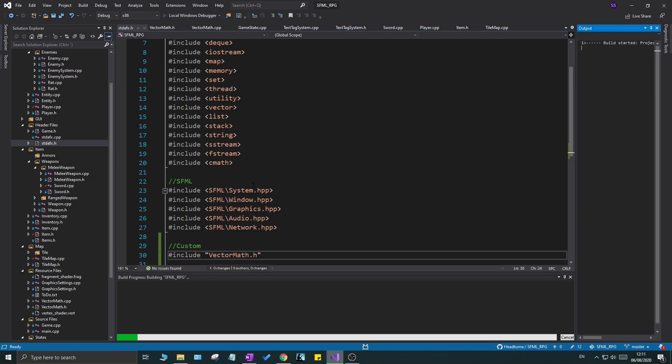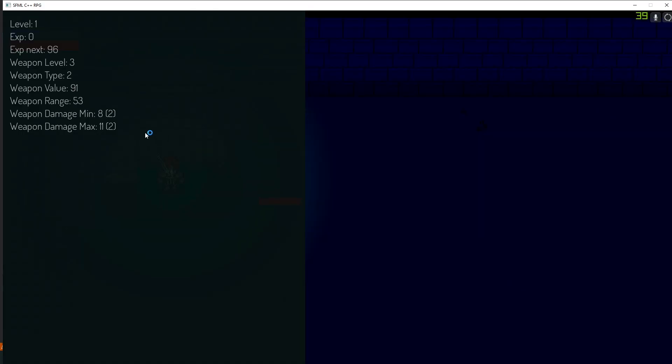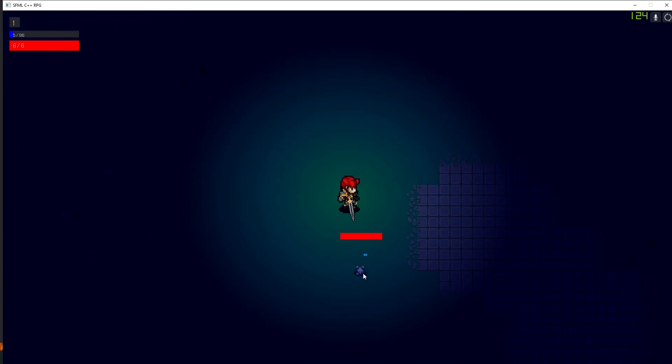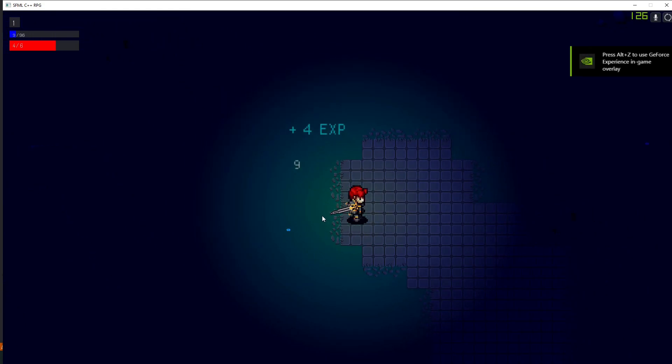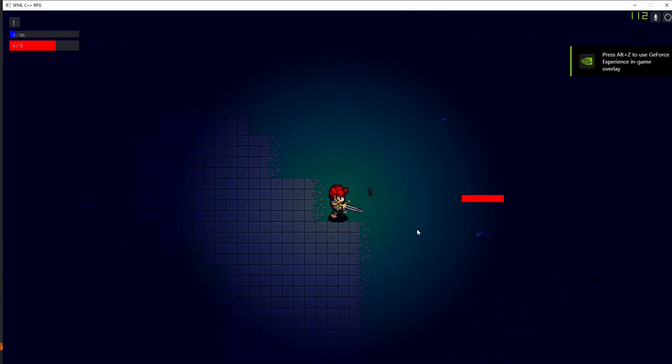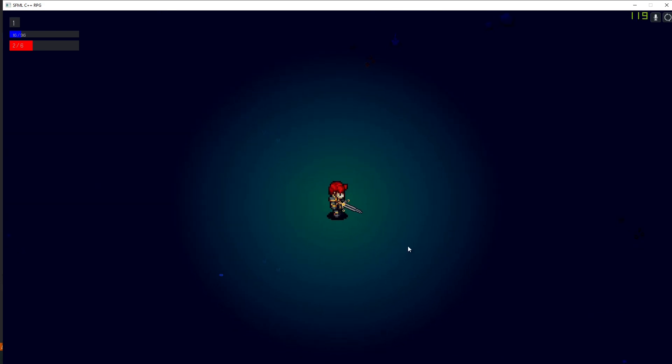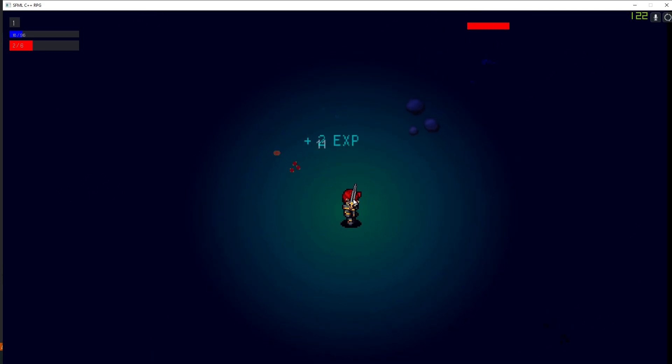Let's run the game to make sure nothing is broken — good, it's running. Thank you so much for sticking with me and thanks for watching. In the next video we'll keep working on these things, and I want to get to the item and inventory system very soon — I have a lot of cool sprites ready. Drop a like, subscribe, press the bell icon, check out the description box, and I'll see you guys in the next one. Bye!